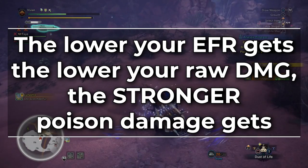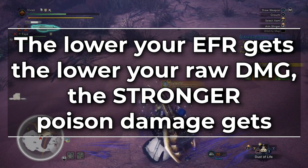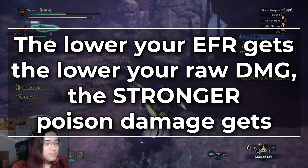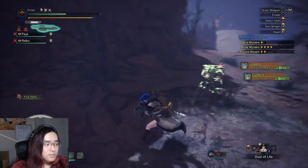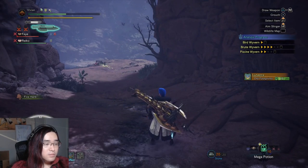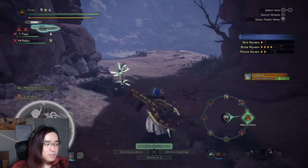You have 60 to 70 natural units of white sharpness and depending on how you play, you don't even need razor sharp to avoid hitting blue sharpness. As an example for how good the Gold Rathian is at comfort builds, let's take a look at what some optimized Divine Blessing 5 health boost 3 sets look like.